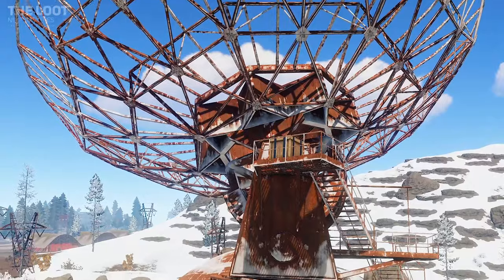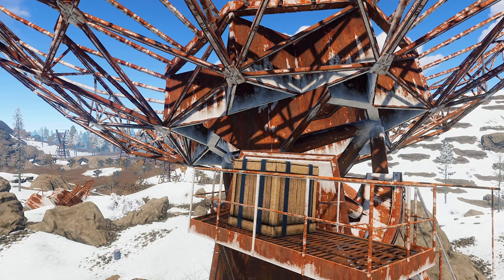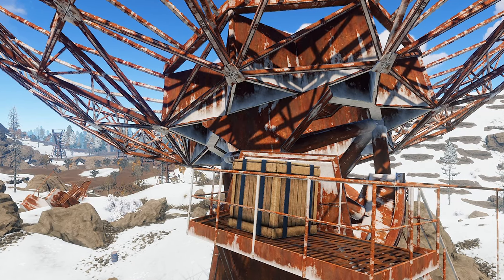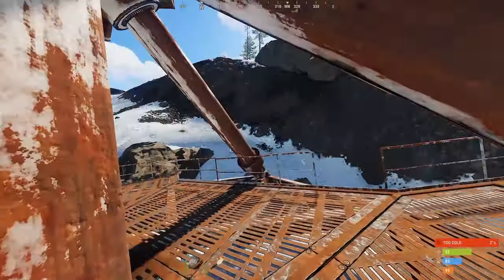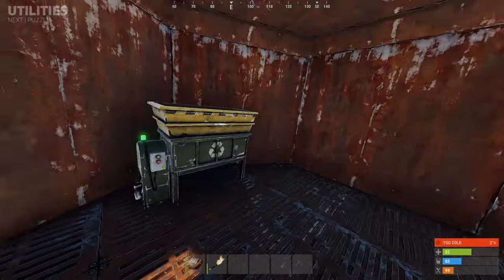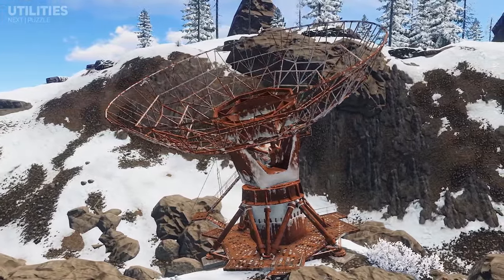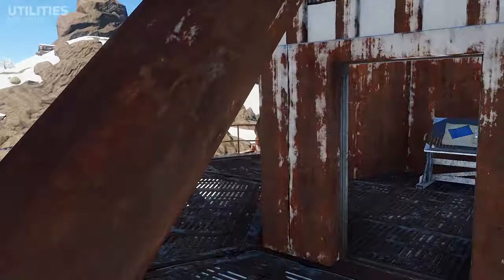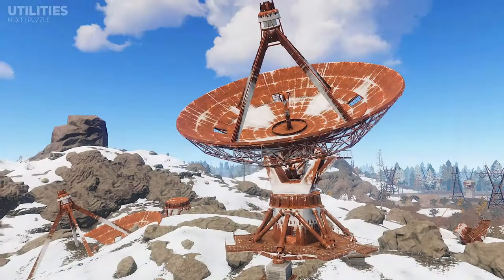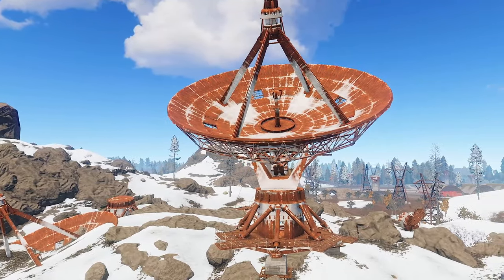Overall only basic crates and barrels can be found within the Satellite Dish Monument, and higher tier crates such as the Military crate cannot be found. Utilities such as the Recycler can be found within the Satellite Monument and are located inside the foundation of the standing unfinished Satellite Dish. Additionally you can find a research table within the foundation of the second Satellite Dish, allowing you to research items to get their blueprints in exchange for scrap.